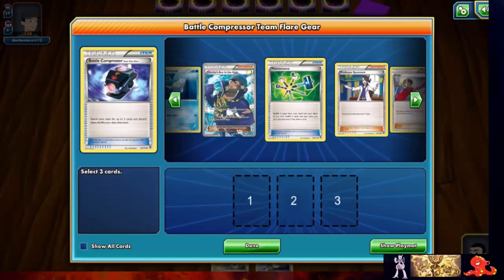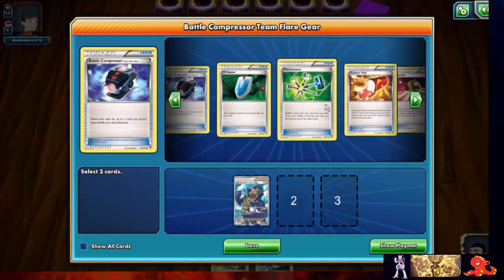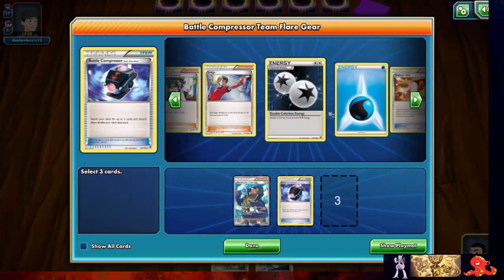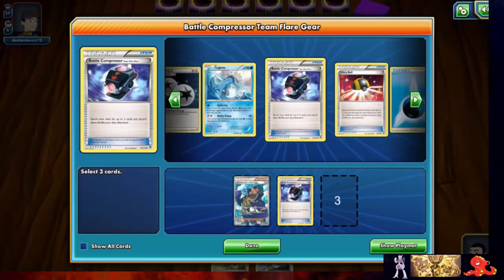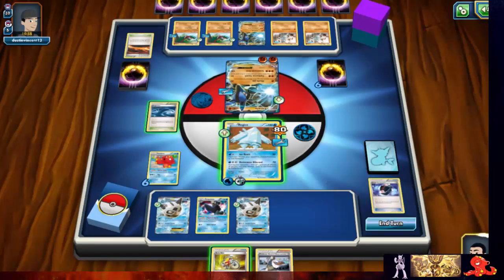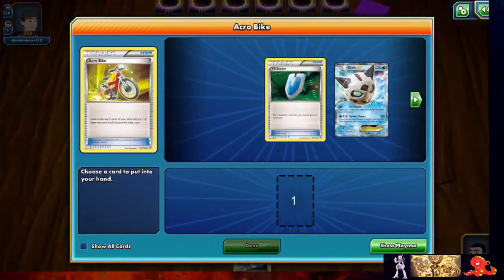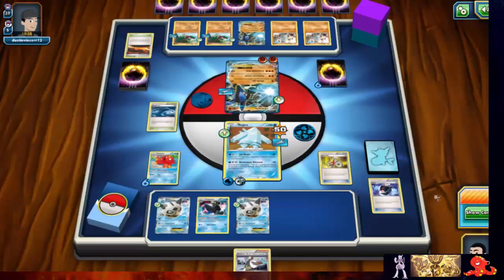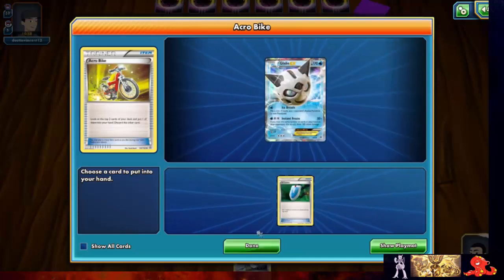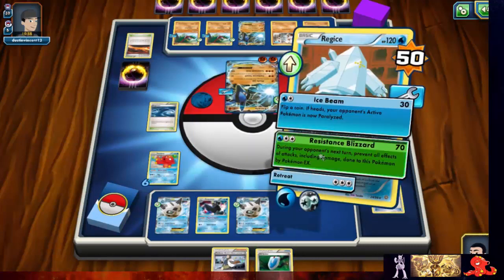We're going to get this Archie's out. He seems a little disgruntled — I know, I hate the fact that I have to use Reg Ice for this. I'm really not a fan of stopping people from playing Pokémon, but this build seems to work. Let's see what we need to toss — don't want to clog up our hands. Let's get rid of battle compressors now. We'll keep digging into our deck and I'll grab onto the VS Seeker — resistance blizzard.